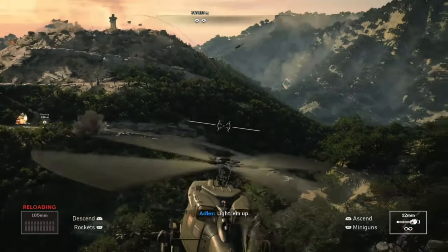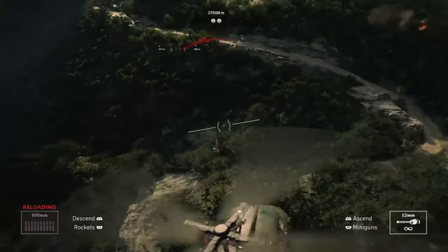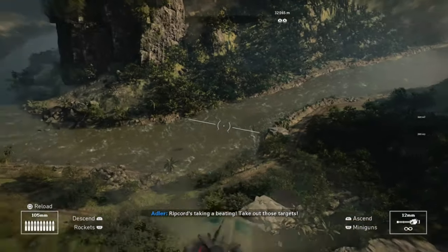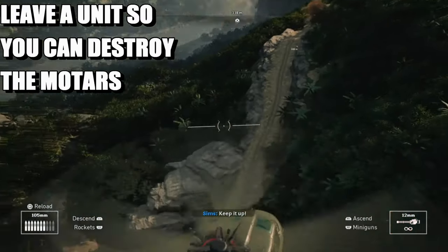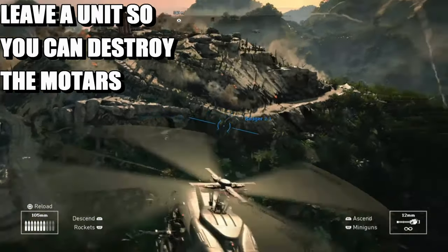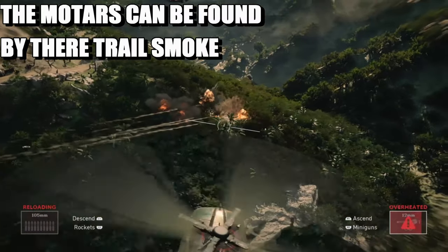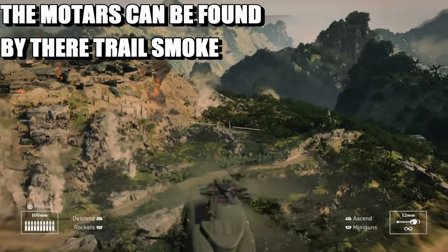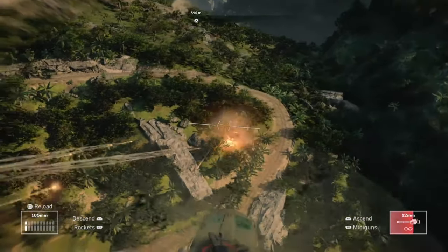I'm going to light up the first one because we've got plenty of time. That is a mortar camp right there, and as you can see there was another one. I'm just making sure. No more down there — I'm going to leave that guy right there. That mortar camp is done and dusted. As you can see, the mission is not continuing because I haven't destroyed that other particular one — I'm going for the mortars first.